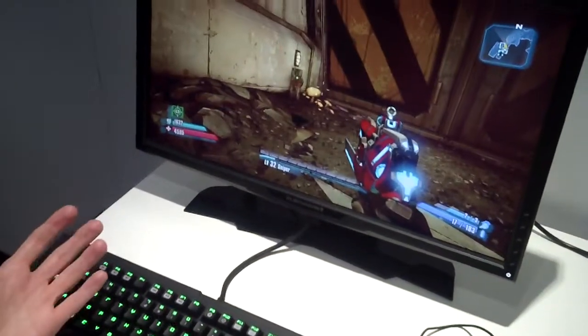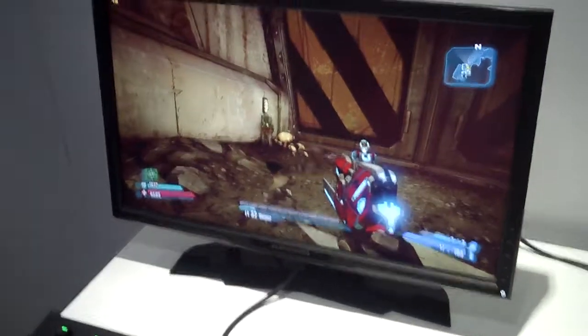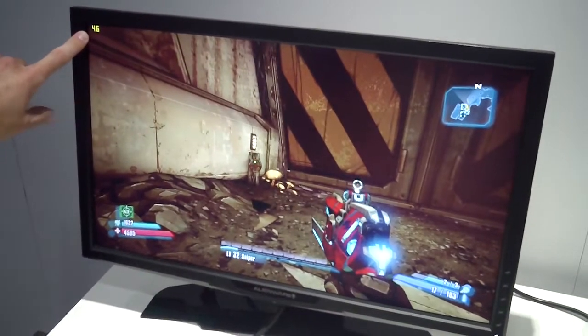I'm going to turn on the Fraps recording — I'll hit 9 here to turn it on. Now as I do it, you watch, we've got the frame counter going on the screen up here, and you watch what happens to your frame rate.